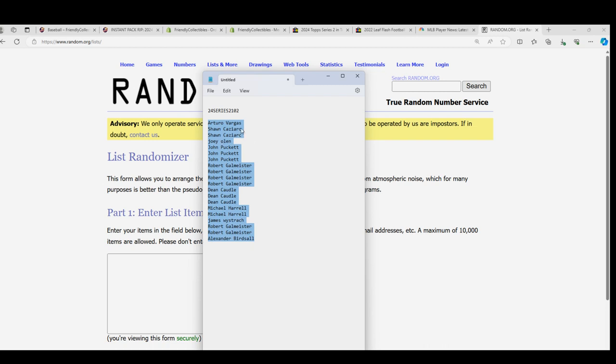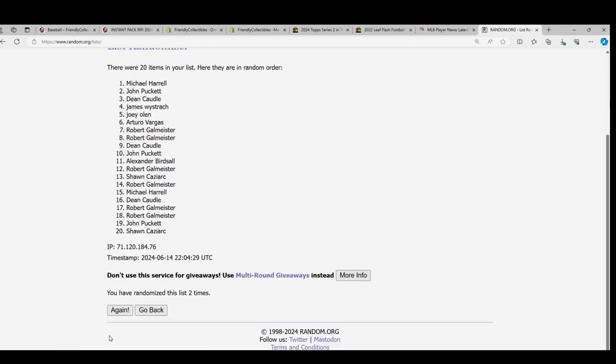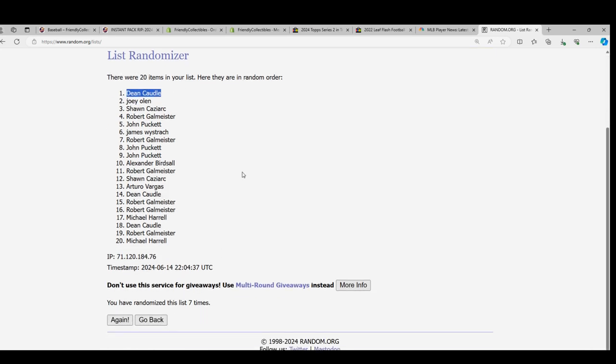It's our last 20 packs, and it would actually be two serial numbers because we're into box 103 — but whatever, it doesn't matter. Let's do it! Lucky number seven — Dean has got himself a silver pack! Oh my, nice! Dean, congratulations man!